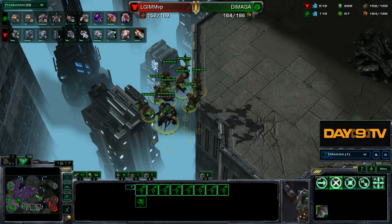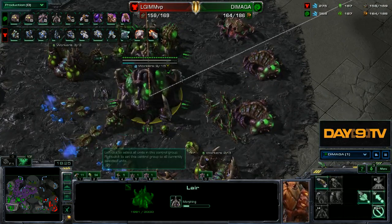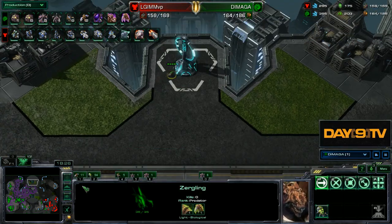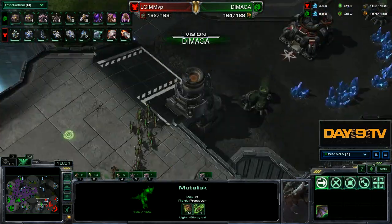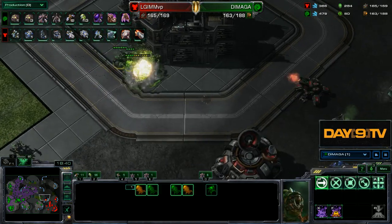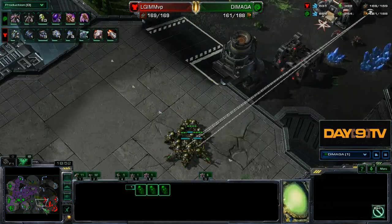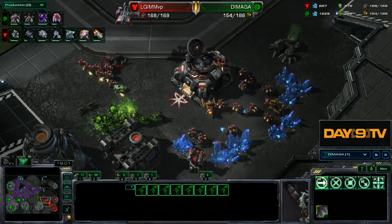Still being pretty defensive with the mutalisks, going to be poking the front to see what's up, and doing this same fast tech, splitting up the zerglings — good defense. The weird thing is we're not actually seeing mines from Demaga's opponent, which is pretty odd. The moment where the siege tank is spotted — that's one of those 'oh, now I can really begin harassing with mutalisks, he's not going bio-mine drop,' which is pretty low percentage.